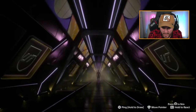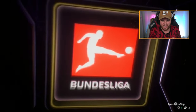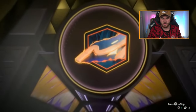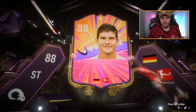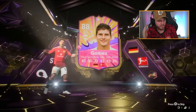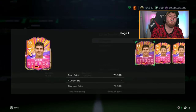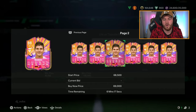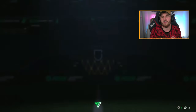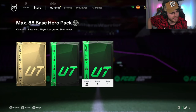Kivo's max 88 hero pack next — it is a walkout. Striker from Germany. I forgot Mario Gomez existed. I knew there was someone I was forgetting — I was thinking Voller, but Voller's 89. Oh, that's pain. That is so annoying. I just forgot that he existed. So frustrating.